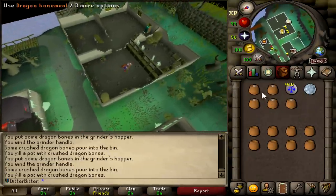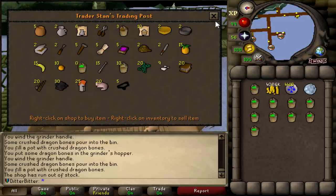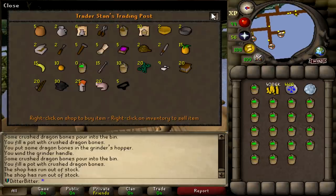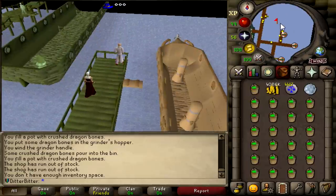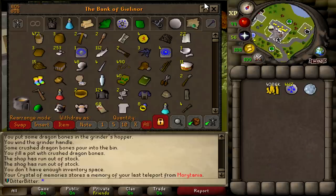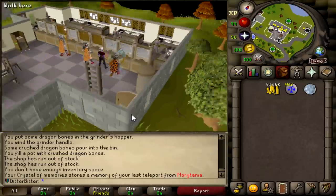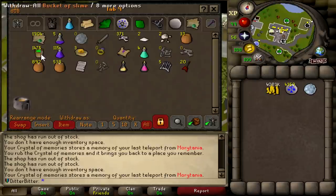Using Last Recall, getting the Bone Meal is actually super easy, and getting the Buckets of Slime is super easy too. I've got all this Wyvern and Dragon Bone Meal — now I'm just going to go buy about 1.6k Buckets of Slime. It's extremely easy: you just buy 10, exit the shop and reopen it, and it restocks completely so I can get a full inventory. I teleport to Camelot and because I have the diary completed, it takes me right here to bank. 1,475 Buckets of Slime and a bunch of Wyvern and Dragon Bone Meal. Let's get on the Prayer grind.